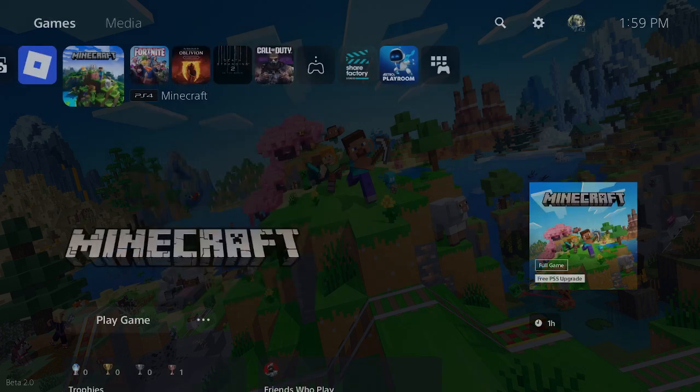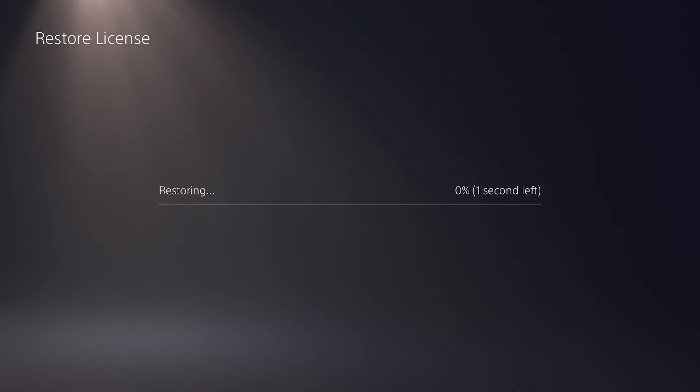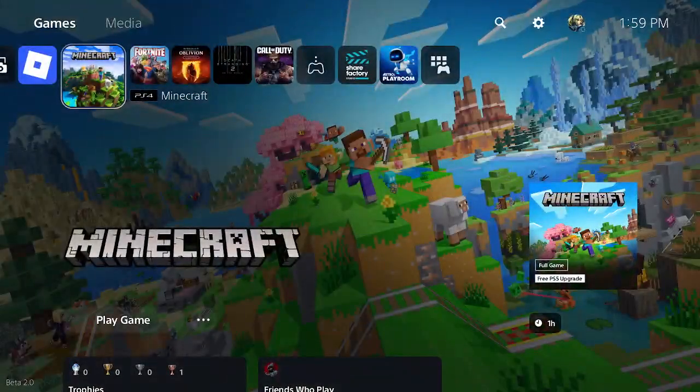The next thing to do is press the Options button again, go to 'Restore Licenses', and restore the licenses for that game. A lot of times doing this fixes a lot of these issues that may be occurring, so I would highly recommend you try this.